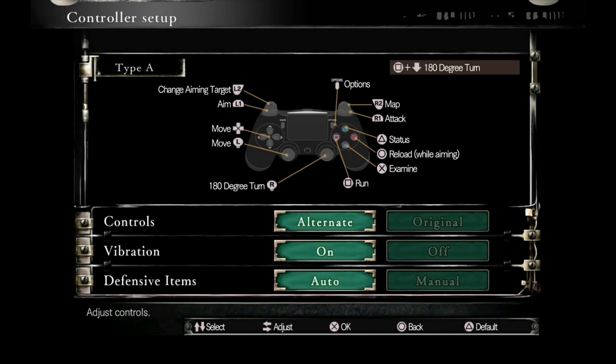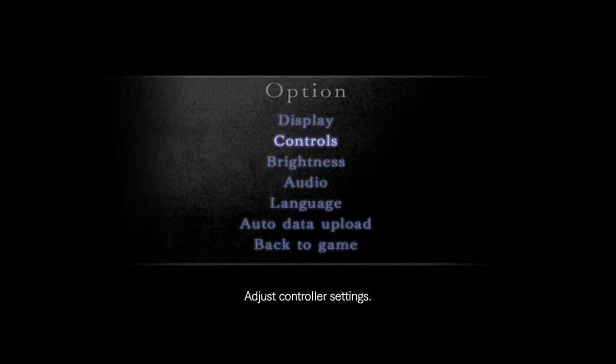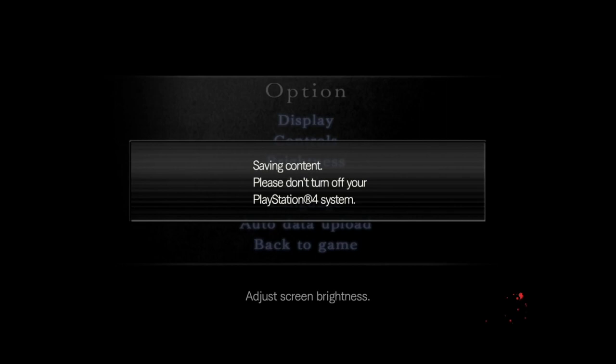I'm going to Options and changing my brightness to 100 — it makes it a lot easier to see items in the dark. Some items do sparkle but not all of them. For controller I'll use Type B, which lets me aim with R1 and change target with L1. With Type A you have to use the same L button for both, so I prefer Type B — aim on one side, change target on the other, and X to fire.